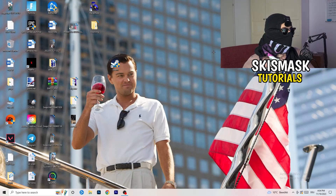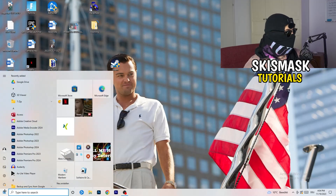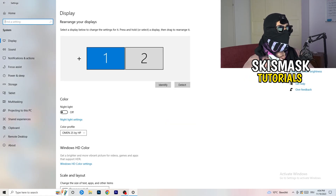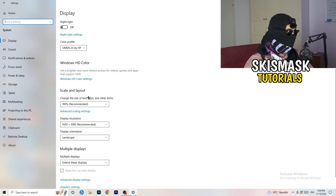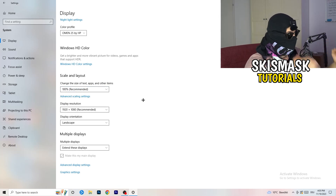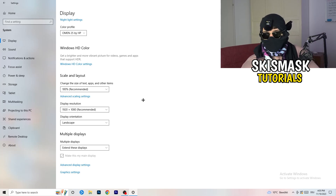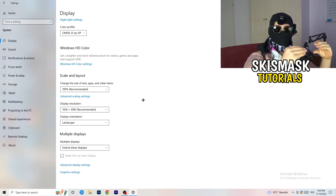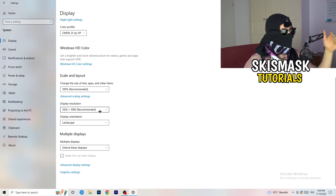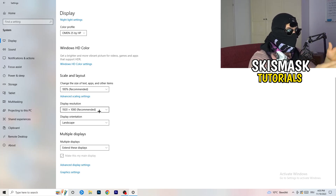Open Windows Settings again. Go to System, then Display. Identify your main monitor — the one you play games on. Under Scale and Layout, change the text/apps size to 100% as recommended. The display resolution is really important: it should match your in-game resolution. If you're running 1920x1080 in-game, set your monitor resolution to 1920x1080, or match your in-game resolution to your monitor's native resolution.